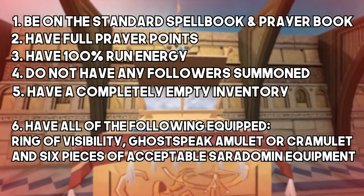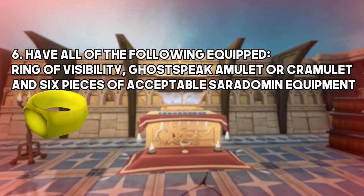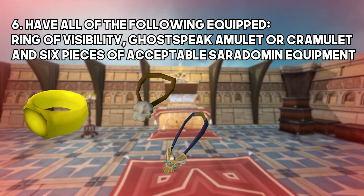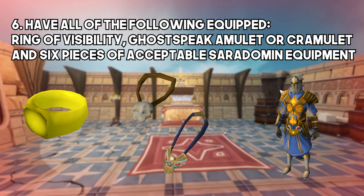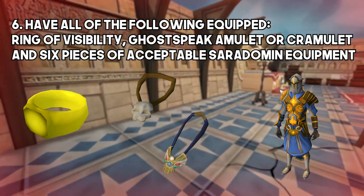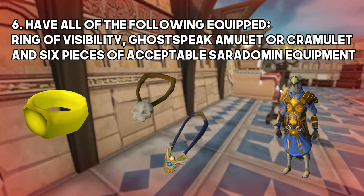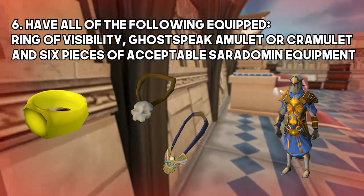You must also have all of the following equipped: a ring of visibility, unless you have been granted the gift after looking into the shadow realm by Sliske; a ghostspeak amulet or cramulet, unless the reward from Morytania hard tasks has been claimed; and also have six pieces of acceptable Saradomin equipment that the player owns. No items aligned with any other gods other than Saradomin may be equipped or in your inventory. Keep in mind that the ring of visibility and ghostspeak amulet or cramulet count as one of these items.